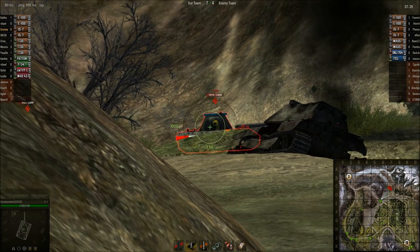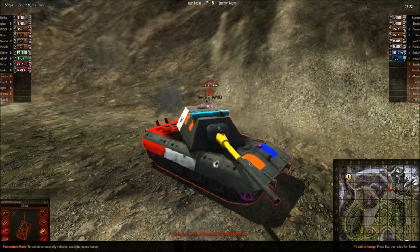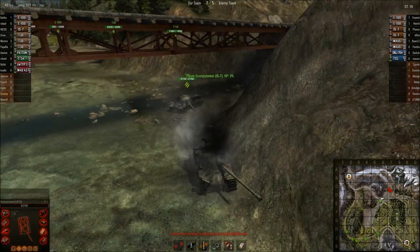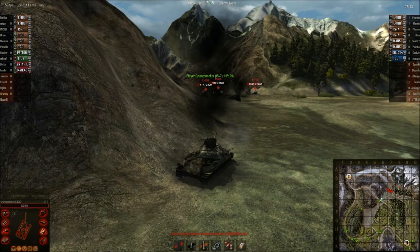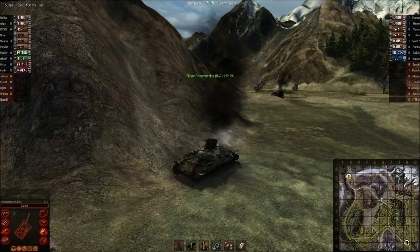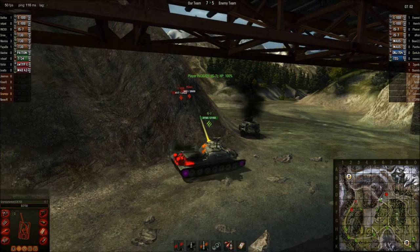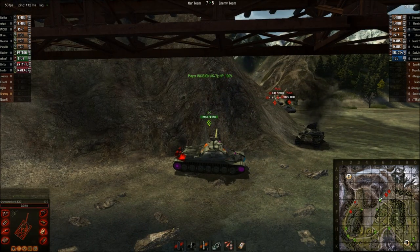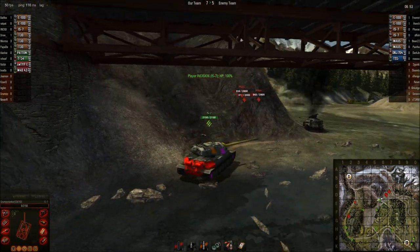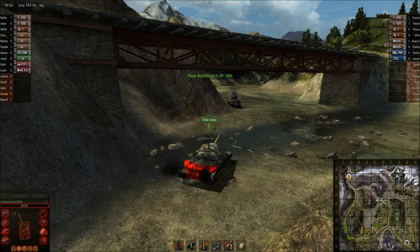I'm going back to cover the ice road. Here they come — Mentos are coming down the 101. We got a lot of weak guys here, trying to take one out. IS-7 going up. Yeah, I have the IS-7 and the 704, 100% though.